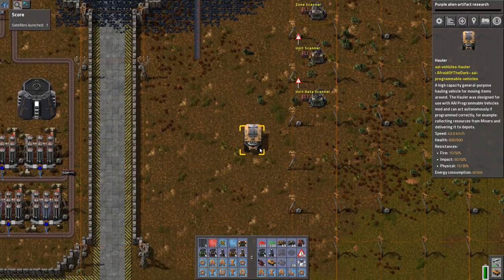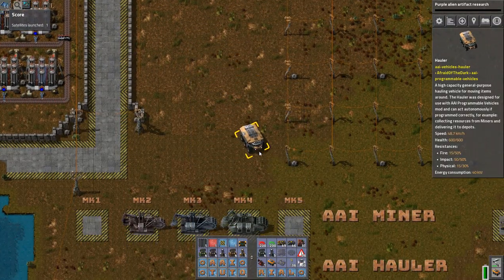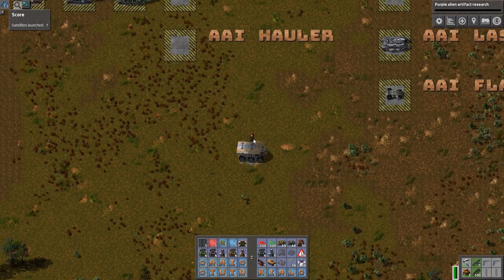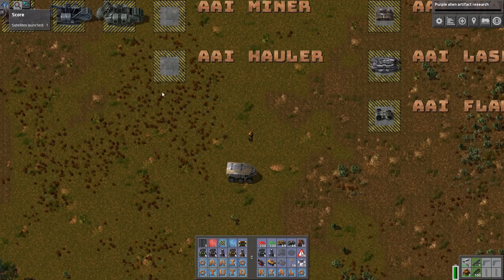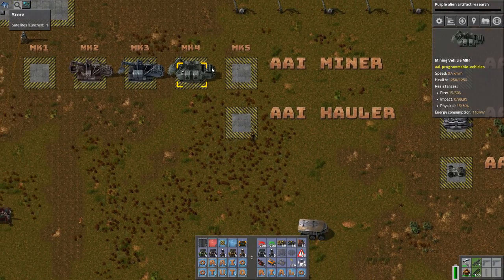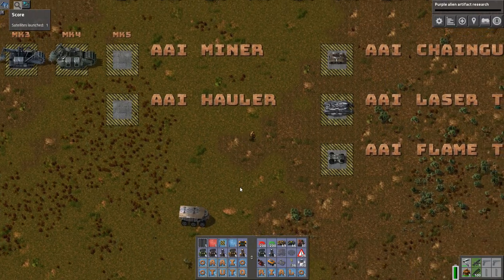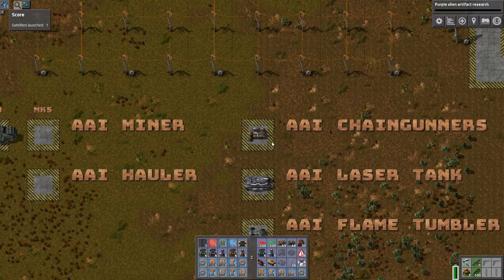The truck will then move out and you can take it somewhere else. So that's the logistics side — you have the miners of varying quality during the game, upgrading them because they're a lot better when upgraded, and the hauler for bringing stuff back and forth.